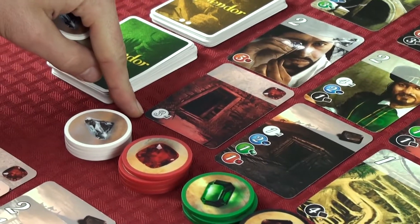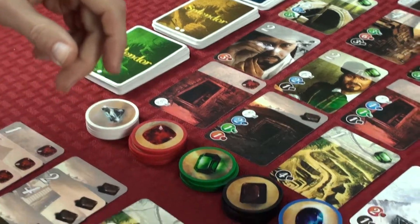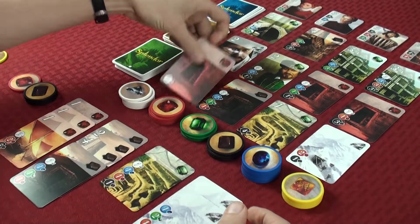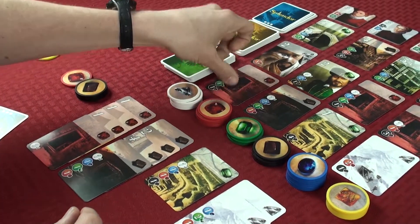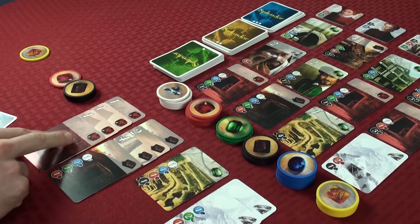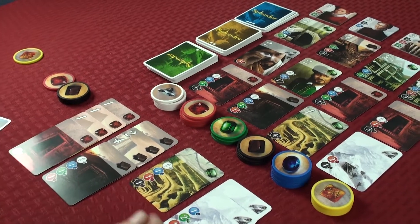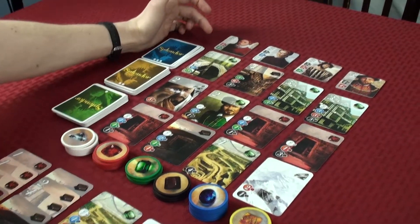I can use my one token plus my two-gem discount to purchase the card and place it in my play area. Now I have a bigger discount for purchasing cards that cost red gems in the future.